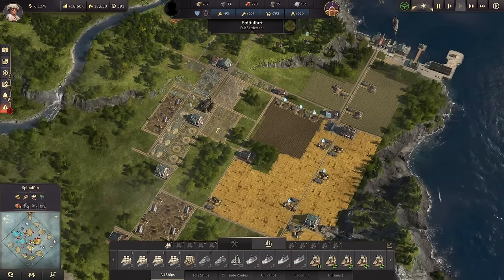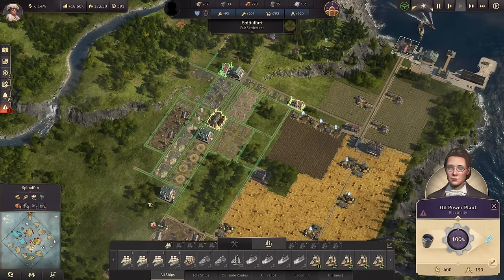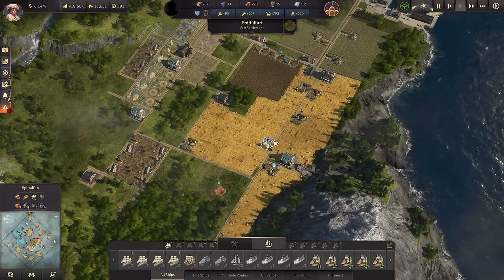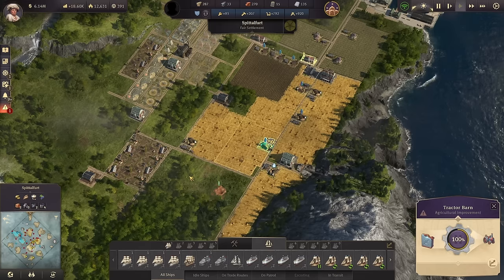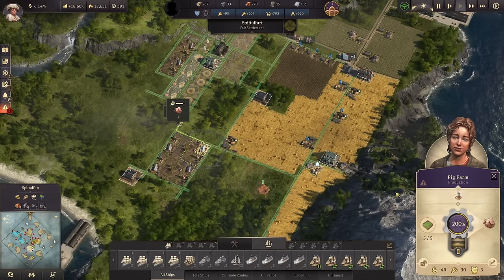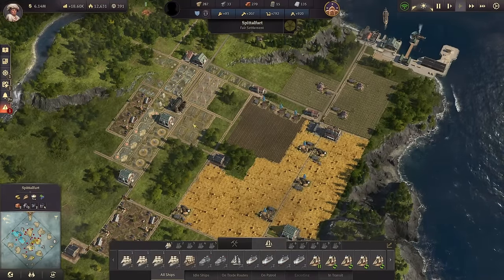Take a look down here on Spitalfurt — similar situation. We've got a power plant, everything nicely grouped around it. I went ahead and built out the farms that we needed, along with tractor sheds on all of these. Of course, if you don't have Bright Harvest, just build as many as you have to have. And pig farms with silos to get everything taken care of over here.